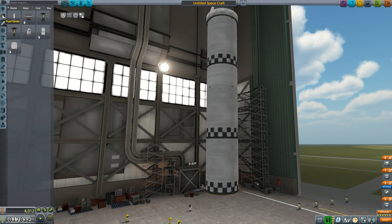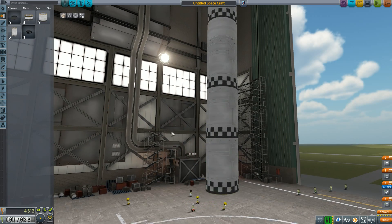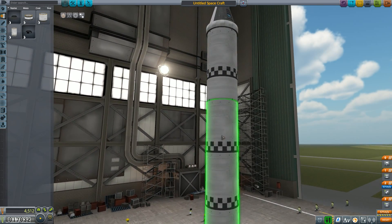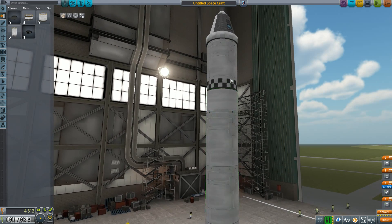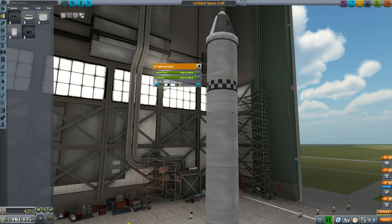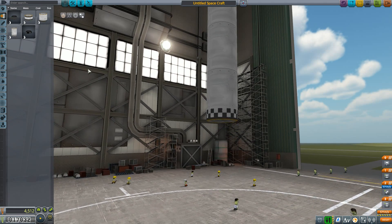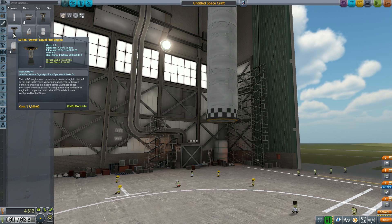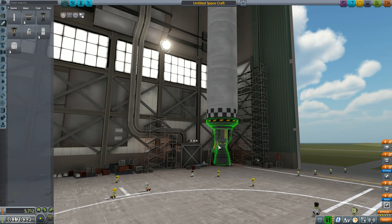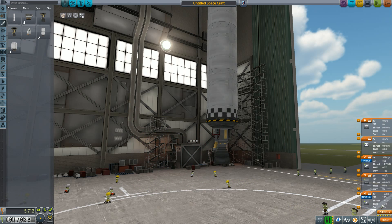We don't want a mission fail now. The advantage is we now have SAS because we have a Kerbal flying. I think we can also do with this engine — the thrust-to-weight ratio is 1.4, that's okay.